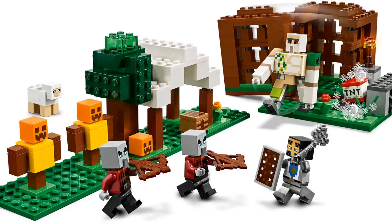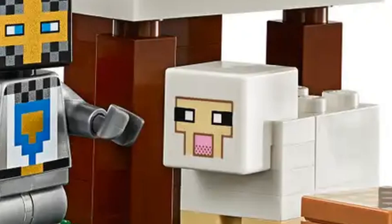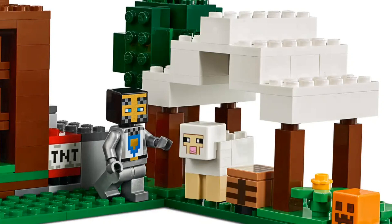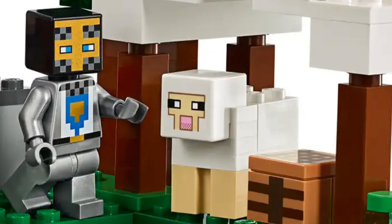The final minifigure is a sheep, but there isn't much to talk about — it was kind of unnecessary. Just another mob there, and that's what got put on the box, which is a bit odd. With the 2020 wave, they always added a little character on the side of the box in the corner, and I guess they needed to fill that spot. They could have maybe added a Pillager or an Iron Golem, but they needed some sort of animal, like a pig or a chicken, as you see in all the other sets.